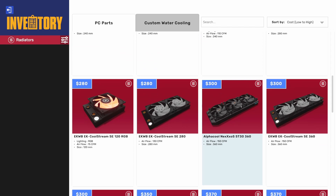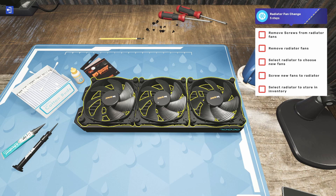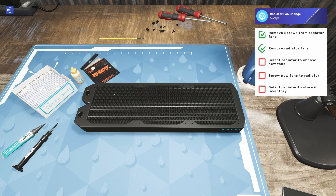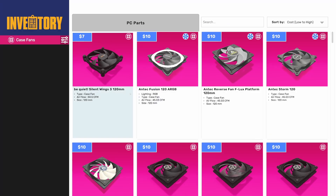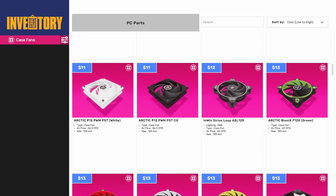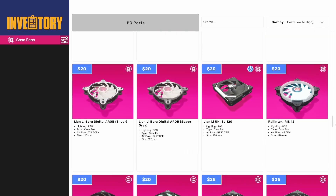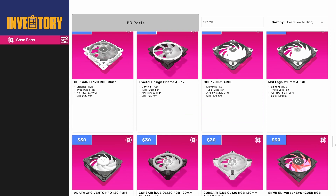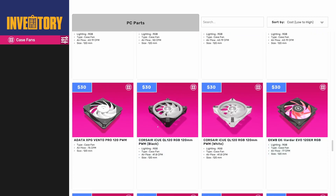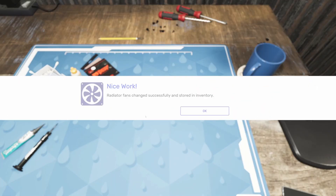Let's do Alpha Cool's 360 radiator. It comes with be quiet! black fans normally, which are not bad, but now we can take them off. On the water cooling bench, I remove the screws — okay, that took a second to think about it. Now we select the radiator to choose new fans and look: we've got basically any 120mm fan. We could do Corsair iCUE QL120s, which are really nice looking RGB fans. Throw those on there — bam!